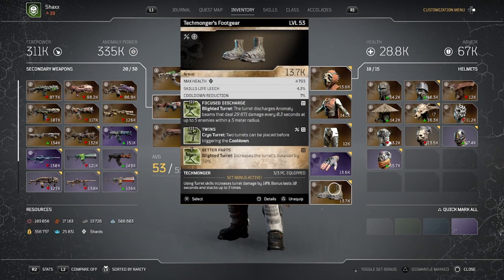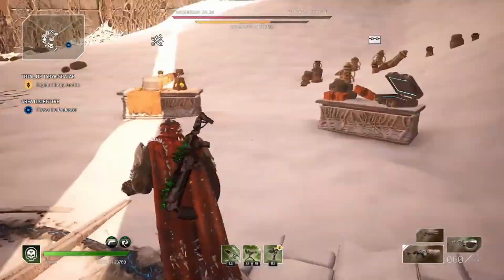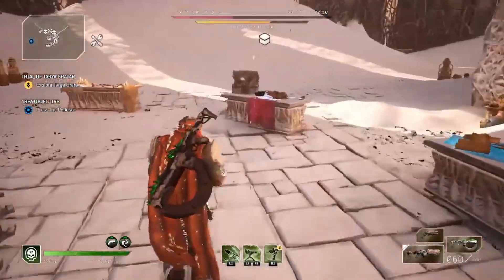For the Blighted Turret, I have Focus Discharge: turret discharge anomaly beams that deal damage every 0.3 seconds. For the Cryo Turret, Cool Twins lets two turrets be placed before triggering the cooldown — this is absolutely one of the most important parts of this build. Having two cryo turrets makes it absolutely insane; it's 100% a key to this build. The Blighted Turret also increases the turret's duration by 50%, though that matters less since you're chucking them pretty often anyway.